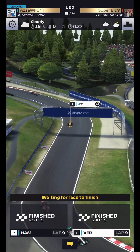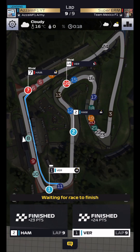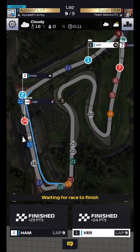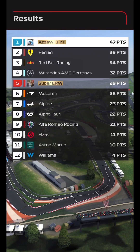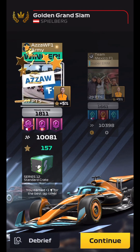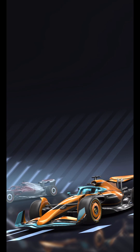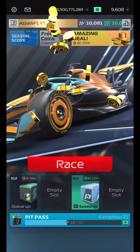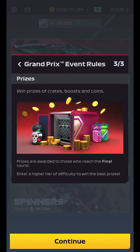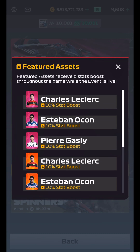We've got boosted drivers again this week and you will be able to screenshot these photos and take them away with you. A key thing to remember is that you've got to put in the effort with the strategies. I can tell you what they are but it does come down to you to run them. I helped a player at the weekend — on Saturday they scored 280 points in champion, and on Sunday they scored around 315 to 320. So a massive increase in scores. The boosted drivers this week are Charles Leclerc 10%, Esteban Ocon 10%, and Pierre Gasly — three boosted drivers to pick from this weekend.